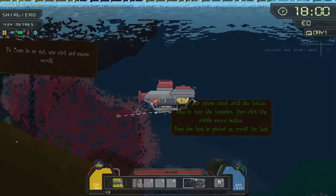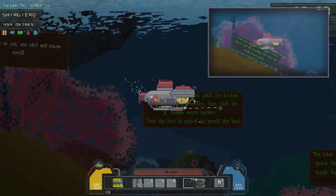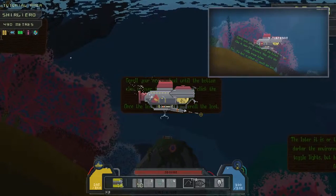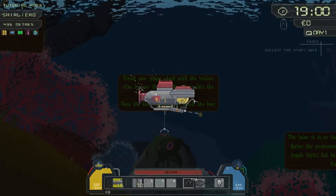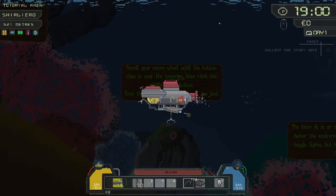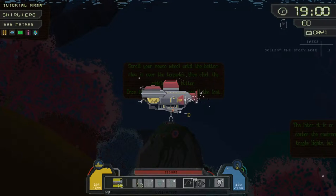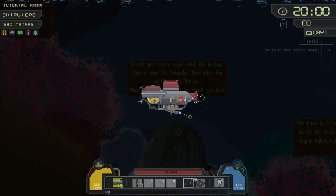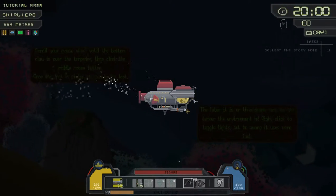'Scroll your mouse wheel until the bottom claw is over the torpedoes, then click the middle mouse button.' You can click this and it'll show you the video tutorial. There we go — finally we got them! We got six torpedoes from that. On to the next tutorial.